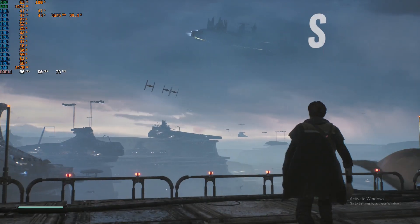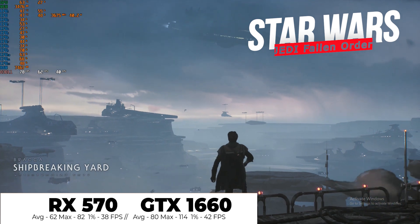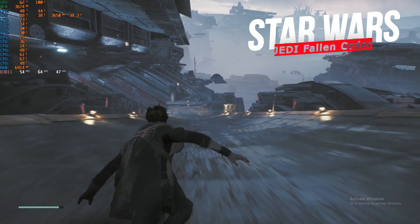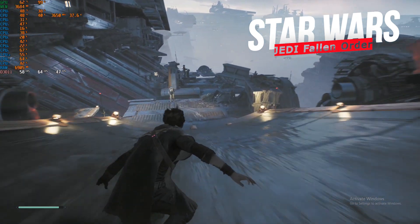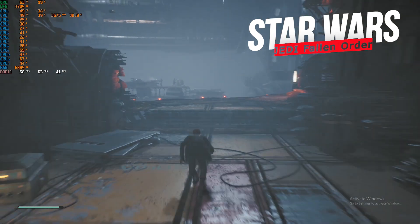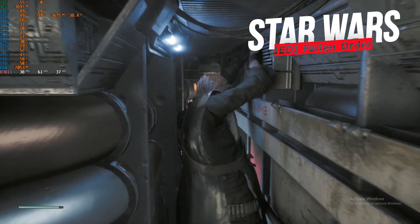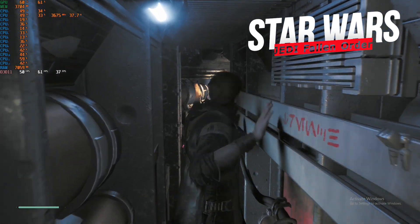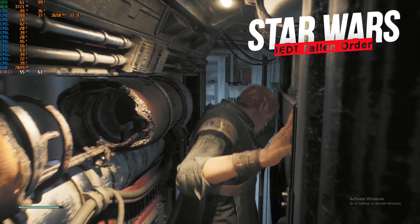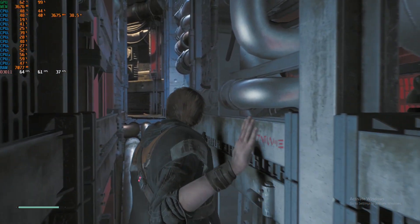Star Wars Jedi: Fallen Order is up next. The Respawn title from EA averaged 62 FPS on the RX 570 and did have some slowdowns at times, while the GTX 1660 remained smooth throughout its entire run. Although AMD's Adrenaline drivers have seen vast improvements, it's a newer and more demanding title. Still a decent showing from the almost three-year-old card, but the 1660 won this battle by 25%.